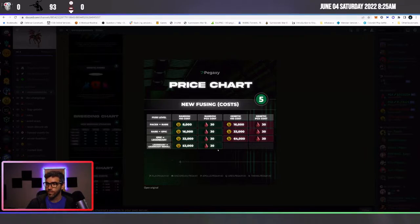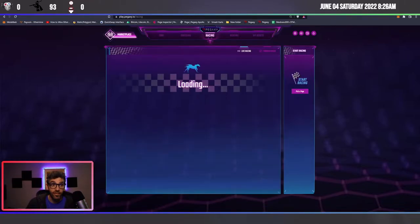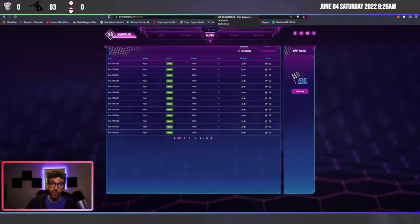The fusing doesn't really affect me because I don't have Pegas to fuse. I could do pacers, however I don't know that I want to blow up my 40% winning pacers to do an epic or a rare. But it might make sense — it really might. The genetic fusing is interesting in that I could fuse those 40% pacers and in theory get close to a 40% epic. They just went all out on their updates and it seems to be good — it gave the VIZ token a little bump, which was nice.